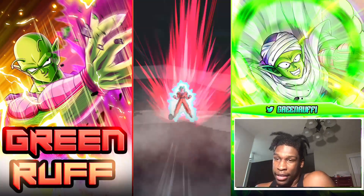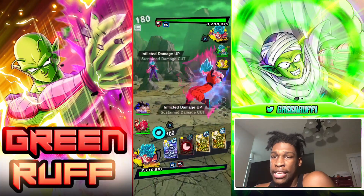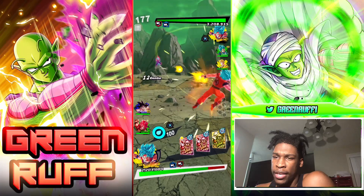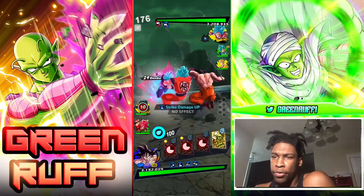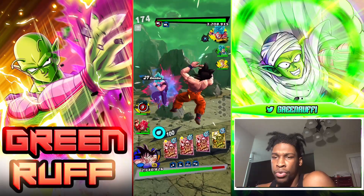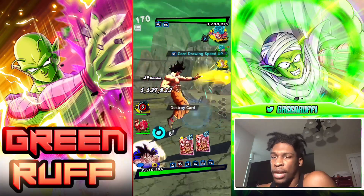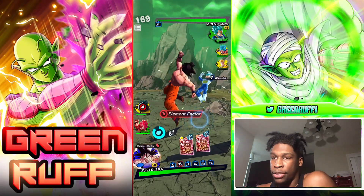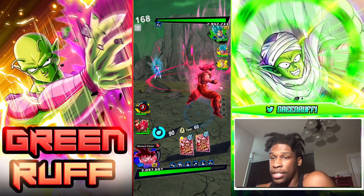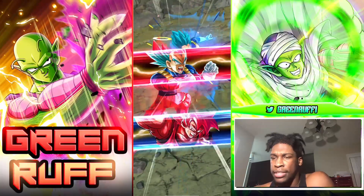I believe this is the last match - facing up against a Yellow-Yellow-Green team. He's leading with Super Kaioken and has Super Saiyan Blue Vegeta and Future Gohan. I go to the blue one because he's a lot more tanky than the green one. The only time I like to throw in the green one is if he's close to half health so I can pop his green card and get his situational endurance.